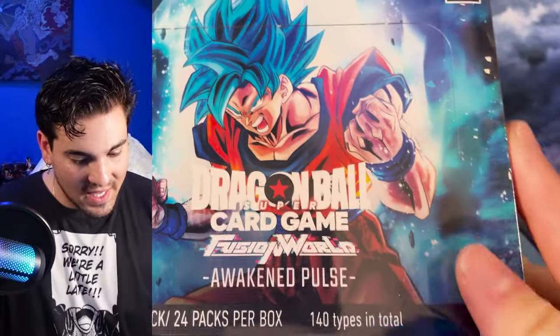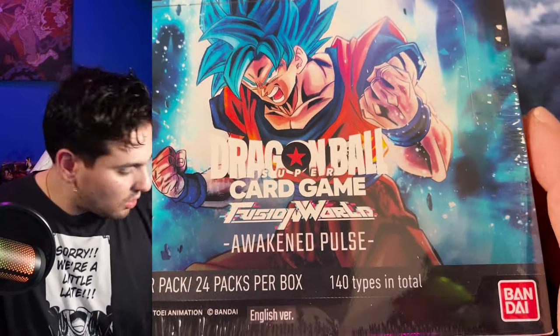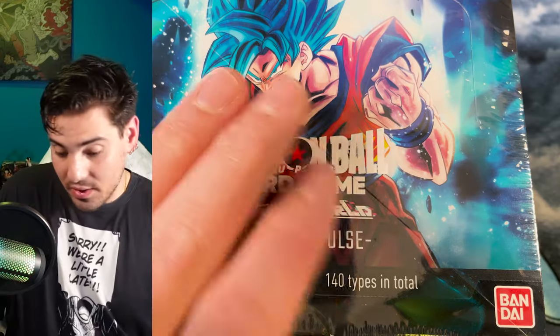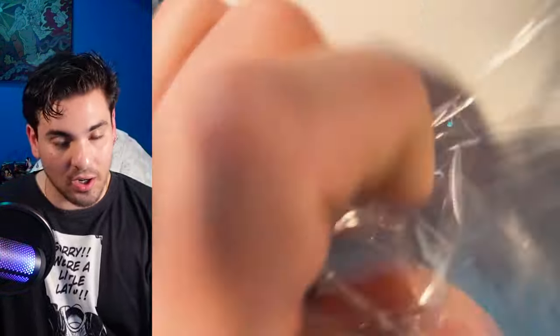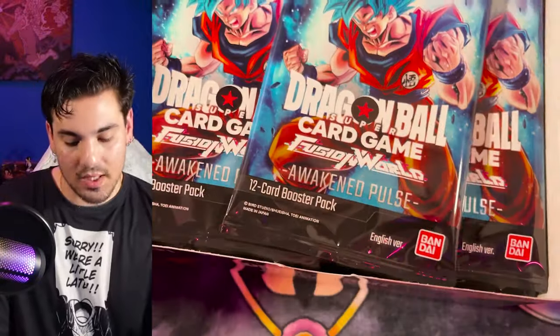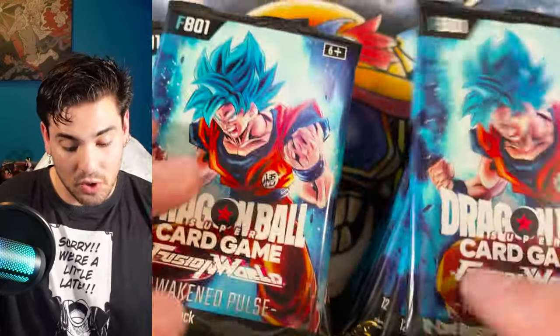Got our first box from this case. This is Dragon Ball Super Card Game: Fusion World Awakened Pulse. There should be about two to three hits per box. In a case, I've heard there are four alternate art leaders. There are secret rares and alternate art secret rares, plus an alternate alternate secret rare — similar to a manga rare Shanks from One Piece. That really shiny Goku is going for like two grand right now. I don't think a lot of this game was printed.